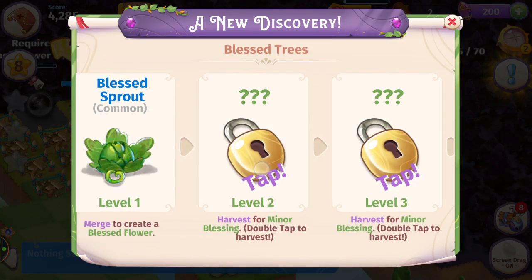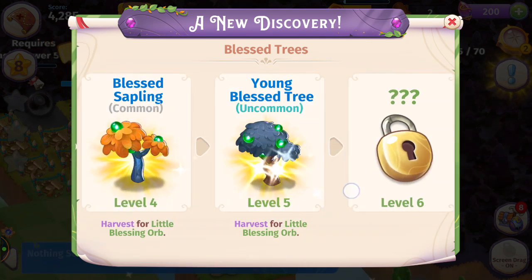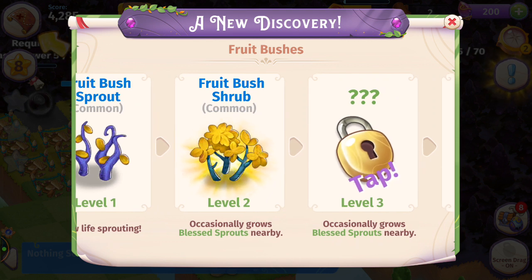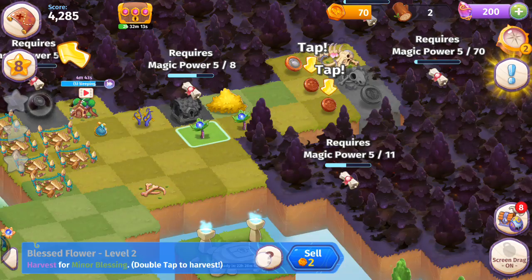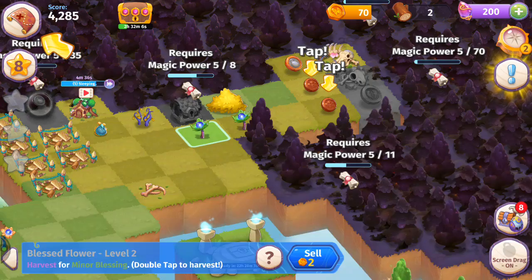Here's the discoveries menu: Blessed Sprout, Blessed Flower, Blessed Bloom, Blessed Sapling, Young Blessed Tree — the rest to discover. The fruit bush seed can be merged for a sprout or you can wait for it to grow. How many levels of blessed trees are there? Seventeen levels and then a wonder — that's like life flowers. Broken Mystical Idols are like Gaius statues, I'm guessing, and there are four of them.